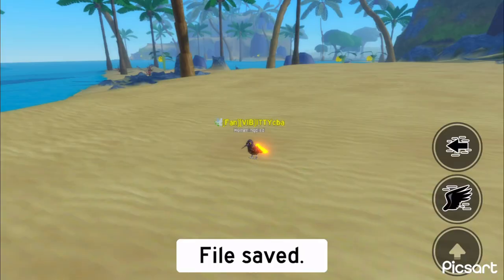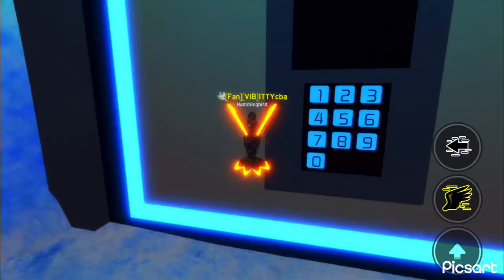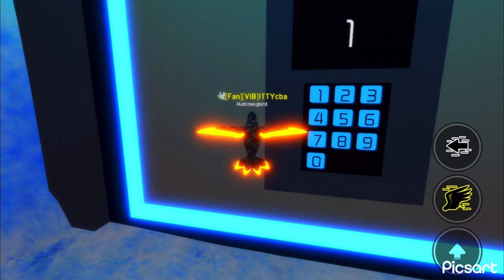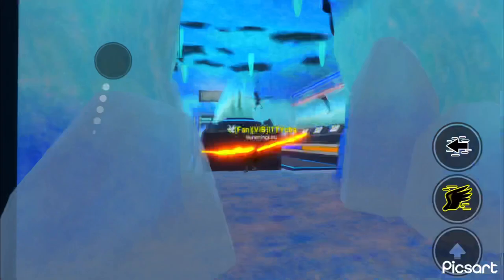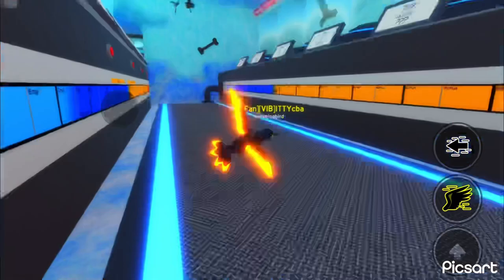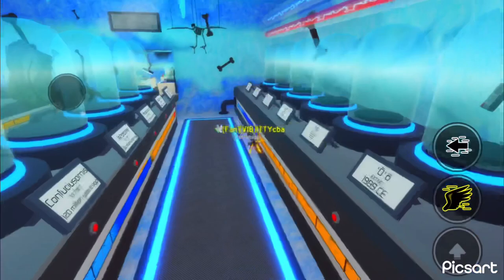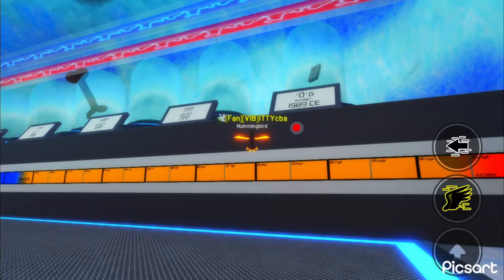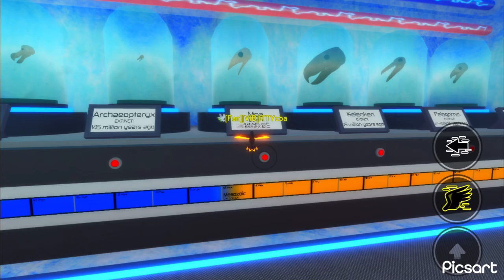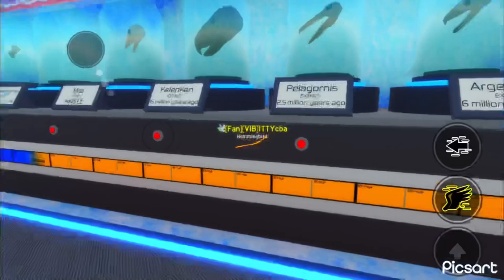We're gonna check the lab now. Okay, we're in. Oh, what did they do? They added like these cool little bars - like a showcase. There's the fossil. We have little buttons - they play the calls! I love this addition, I love this so much.